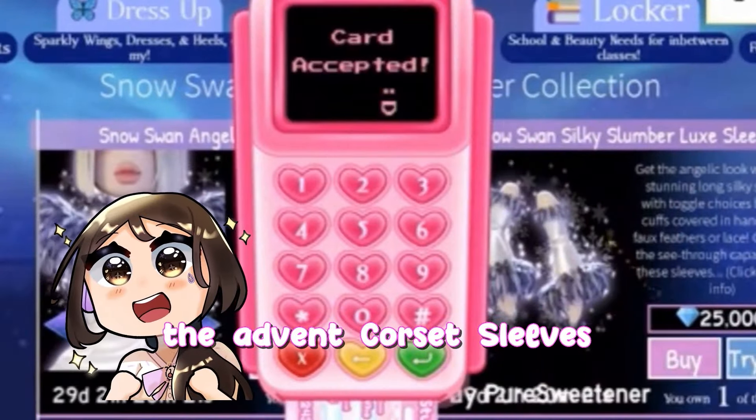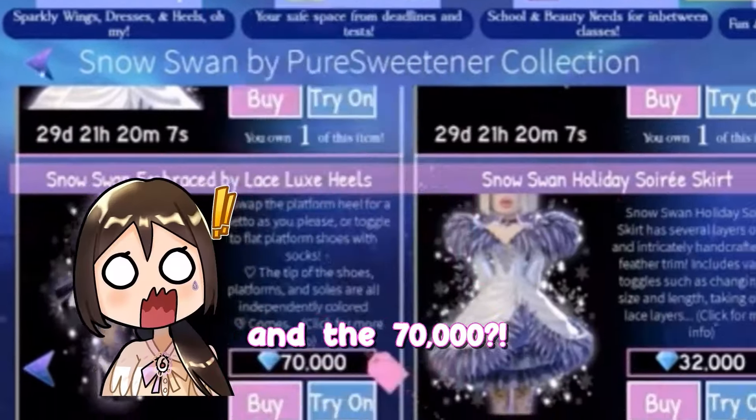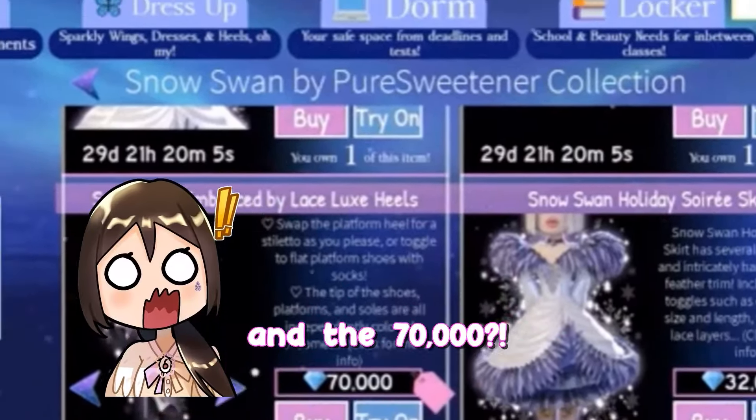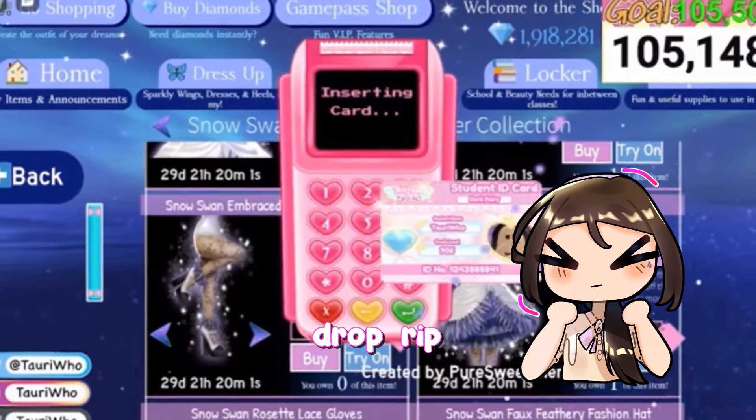Corset, sleeves, the skirt. Oh, it's so pretty though. Look at all that blue. And the 70,000 — oh my gosh. Okay, watch that drop.